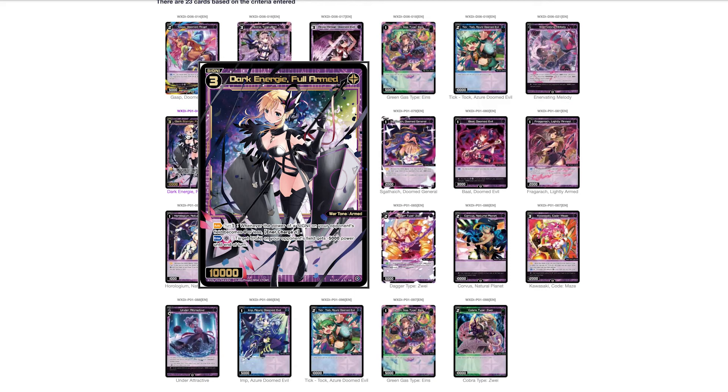Dark NG Fully Armed — whenever the power of a signi on your opponent's field becomes zero or less, you may enter charge one. It can also spend black to give a target signi negative 5000 power till end of turn. So it fuels itself — essentially free removal. Combined with cards like Anna or Econis that let you pay one, remove something, and get your enter back, it's literally an engine. This is good in basically all black decks. I'd call it a staple. If you're filling out your level three drops in black, you're probably fine just running this.